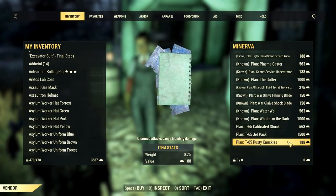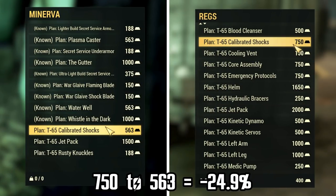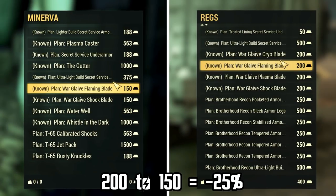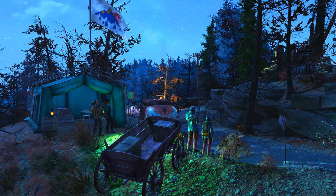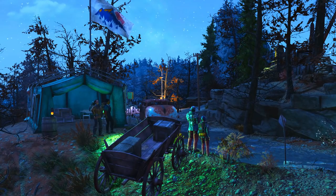Moreover, she sells everything at a discount. I compared a few plans with Reg's prices, side by side, and her discount is usually 25% off, or very close to minus 25%. It's not the best discount ever, but it's pretty decent. Now the challenge is to find her — and that is a true challenge, let me tell you that much.